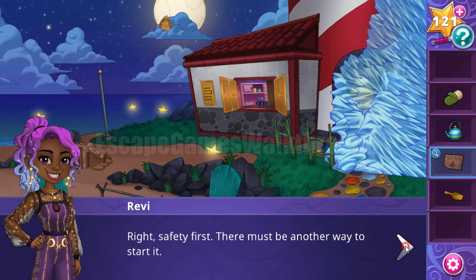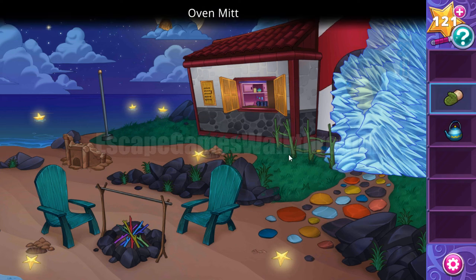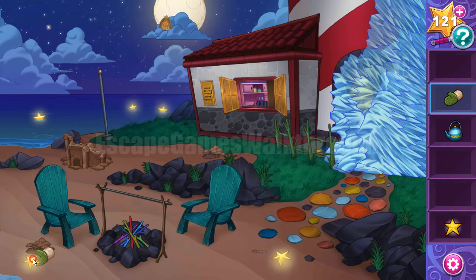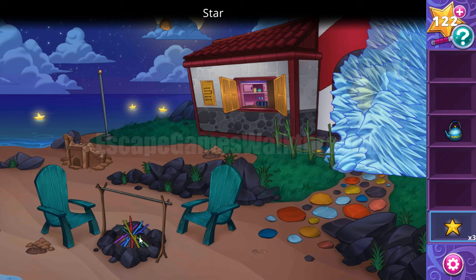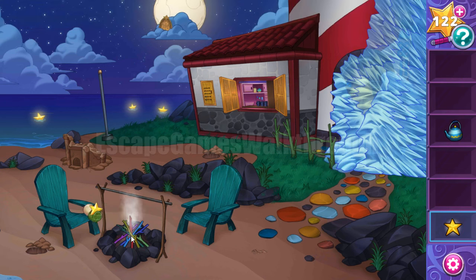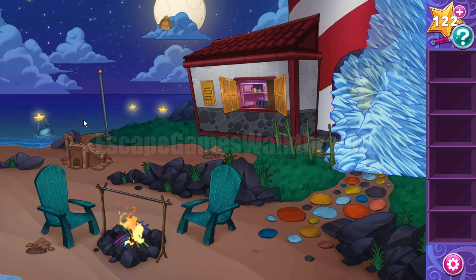Then we need to fire it — let's fire it with the stars. First we need to dig out two of them, and then with the help of mittens we can collect them. We can use the stars to start a fire. Now we have a fire. Then we can collect water in the kettle and boil it to unfreeze this ice.